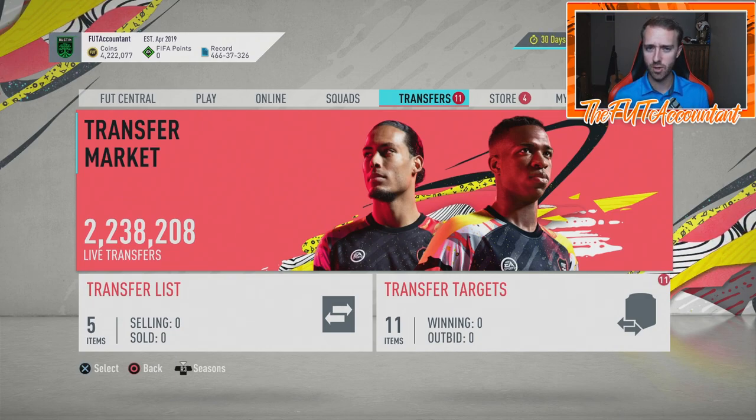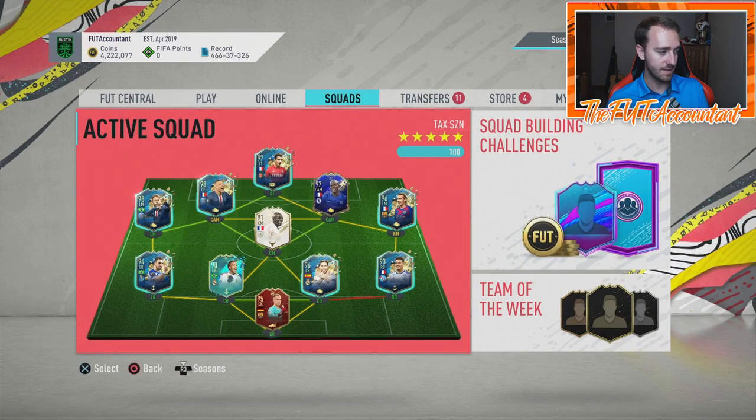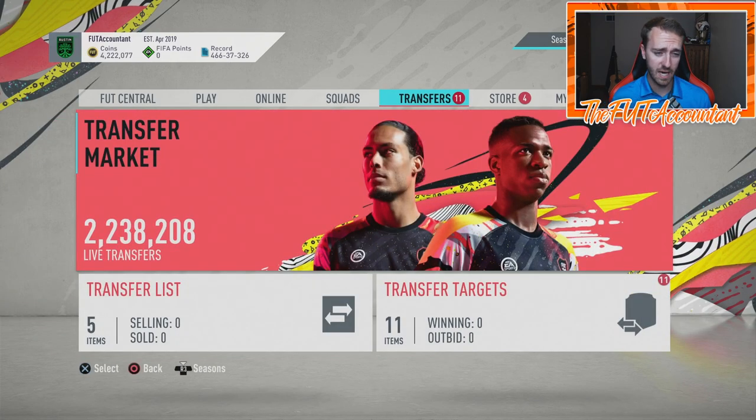If you remember back to last year's footies, what they did was put out the vote two days before, and then the winner of that vote would have their SBC come two days later. We got the Lozano vote as one of the first — it was Lozano, Gelson Martins, and some other guy to choose between. I think Lozano was first in FIFA 19. That's how I would expect things to maybe go today.